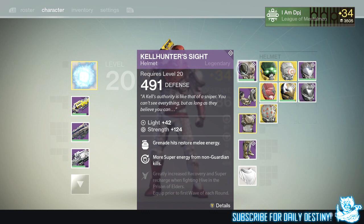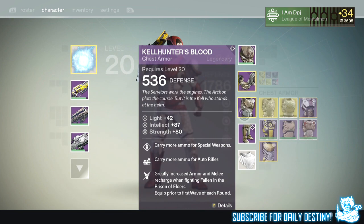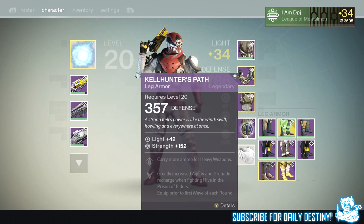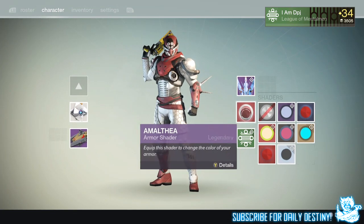Grenade hits restore melee energy, and there's more super energy from non-guardian kills, plus greatly increased recovery and super recharge when fighting Hive in the Prison of Elders — equipped prior to the first wave of each round. The base stats in intellect and discipline could be better, but I have achieved full Prison of Elders gear. I'll hopefully get better base stat drops in the future.